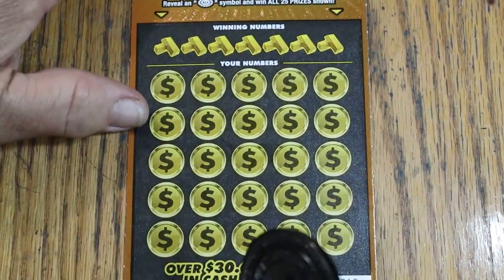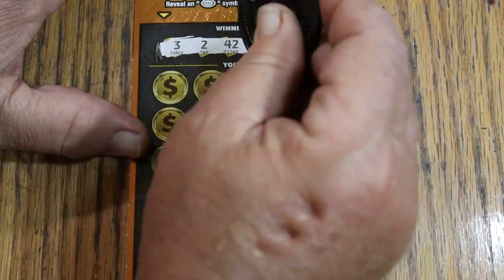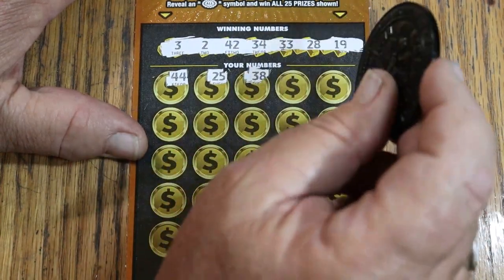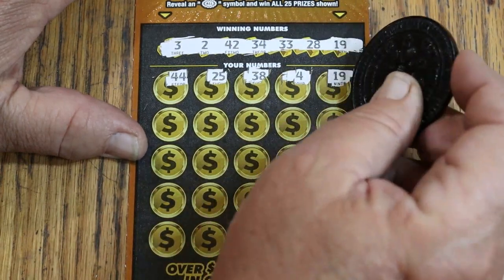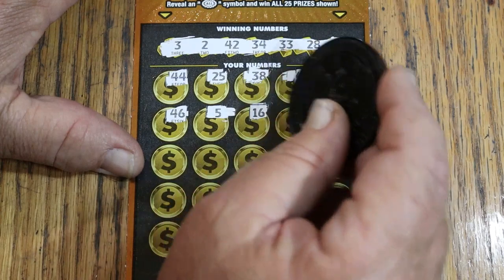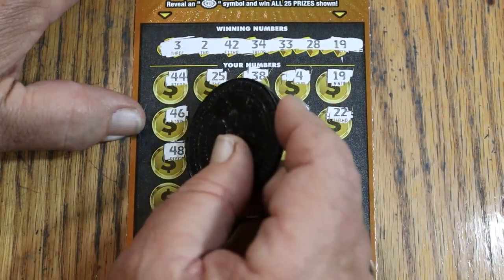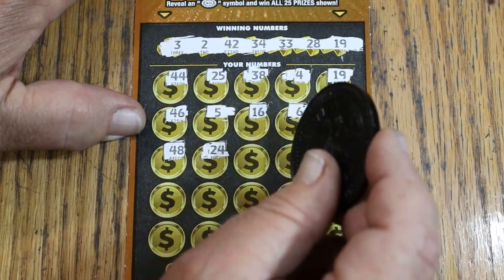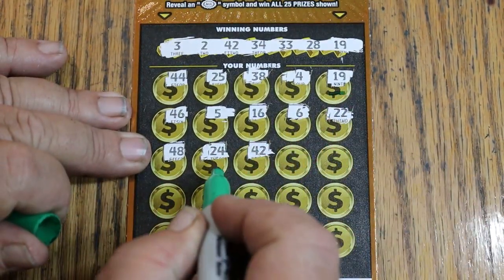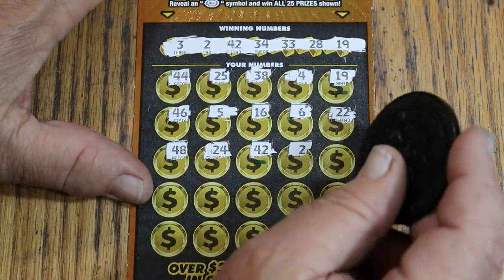Moving on to ticket number 10. Winning numbers: 3, 2, 42, 34, 33, 28, and 19. Game numbers: 44 Club, 25, 38, 4, 19 — and we have a match. Continuing: 46, 5, 16, 6, 22, 48. Then 24, 24, 42 — we have two matches now. Just as a precaution so I don't lose track, 42 makes three.